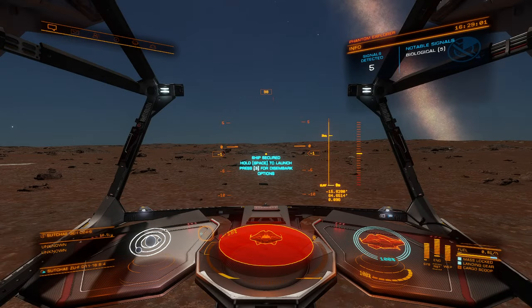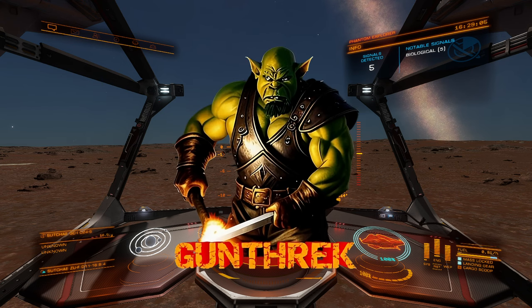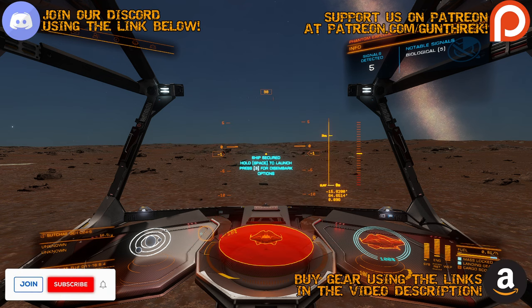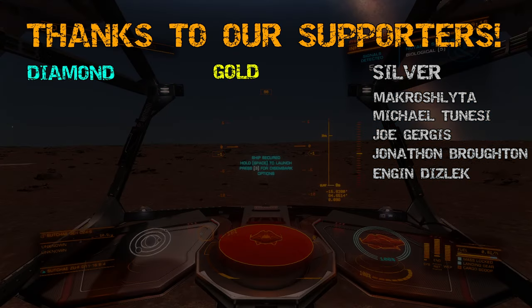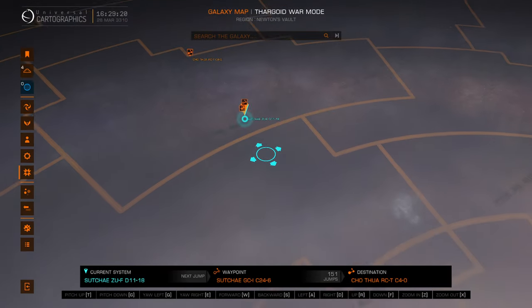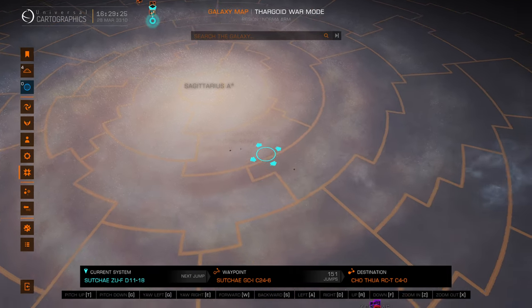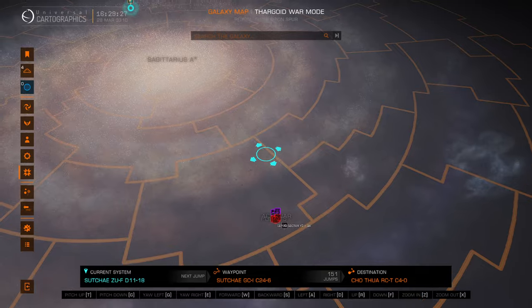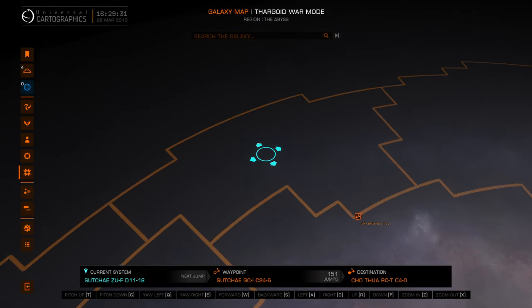Hello Commanders, and welcome back to Elite Dangerous Journey Across the Galaxy. We are continuing on our way to Beagle Point. We've already gone all the way through the center of the galaxy, having visited Sagittarius A-Star, the supermassive black hole at the center of the galaxy. It started way back in the bubble where Earth and all of our human civilization is, and we're currently located right here on our way out to Beagle Point.